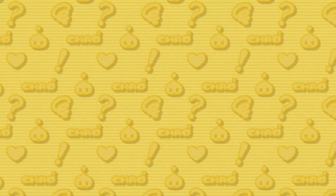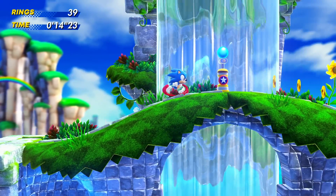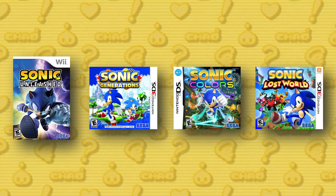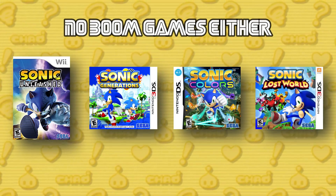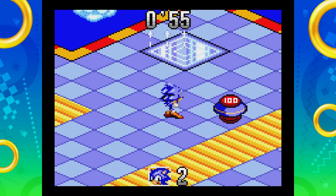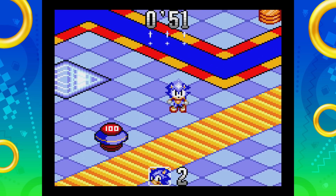Speaking of Sonic games, which ones are we looking at? Well, basically every Sonic game we see Sonic running in, unless it's a mobile game. We're also not looking at the demakes of Sonic Unleashed, Generations, Colors, or Lost World, since they already follow a very similar structure to the standard or high definition version of their respective games. And also no Sonic Labyrinth today — he just walks very slowly.